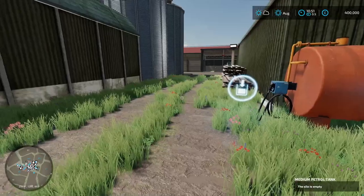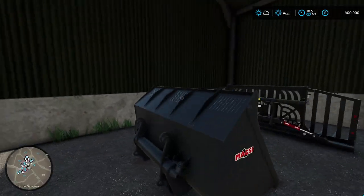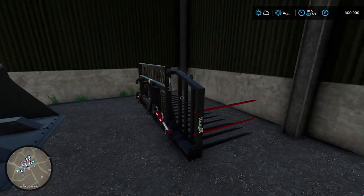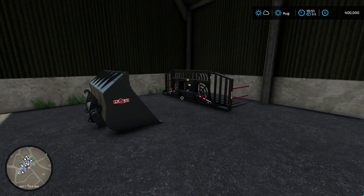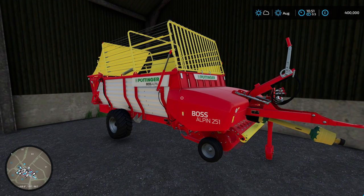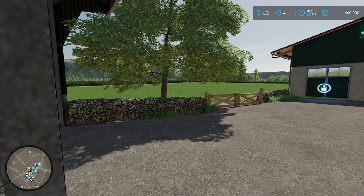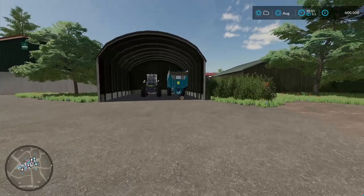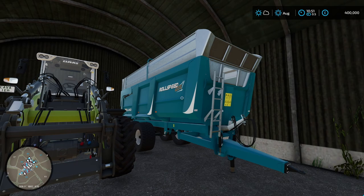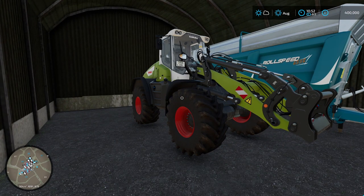There's our fuel tank. Over here we have our wheel loader — the Claas wheel loader. I went and bought a bucket and put our silage fork right there. Decided to keep the Pottinger loader. I may upgrade that to a bigger one eventually, but I think keeping a smaller one will be easier to get around in the tight areas in the fields and around the farm. Over here we have our grain trailer, which is the Rolland RollSpeed 6332. I went ahead and maxed it out with the capacity, same as it was before, just parked it over here.